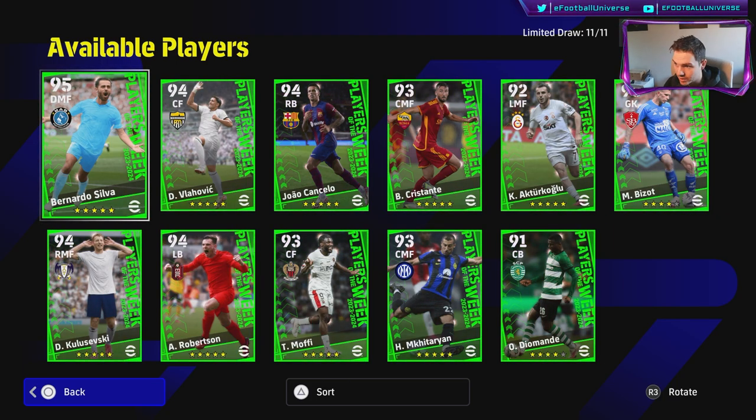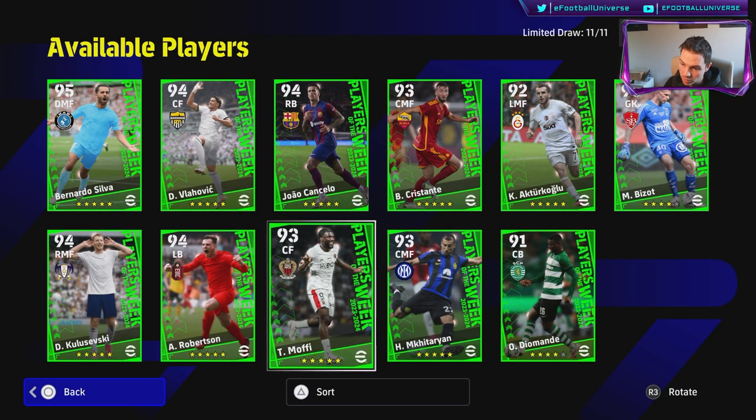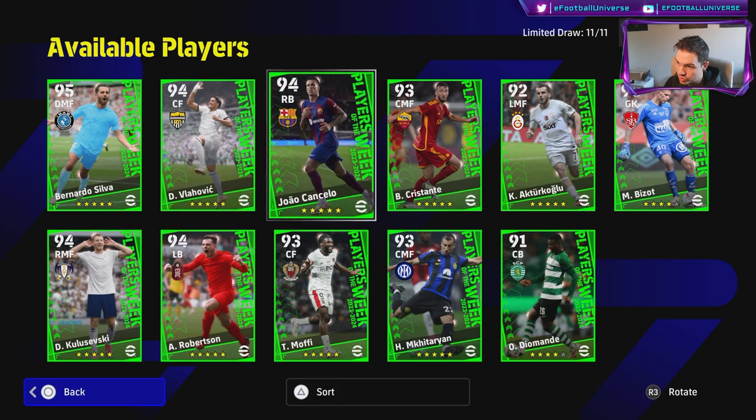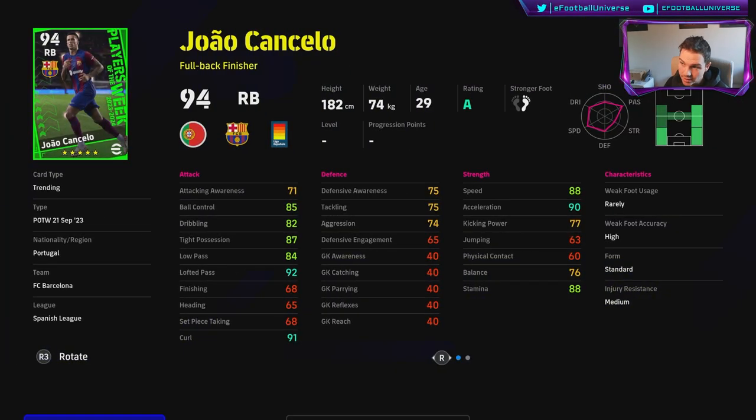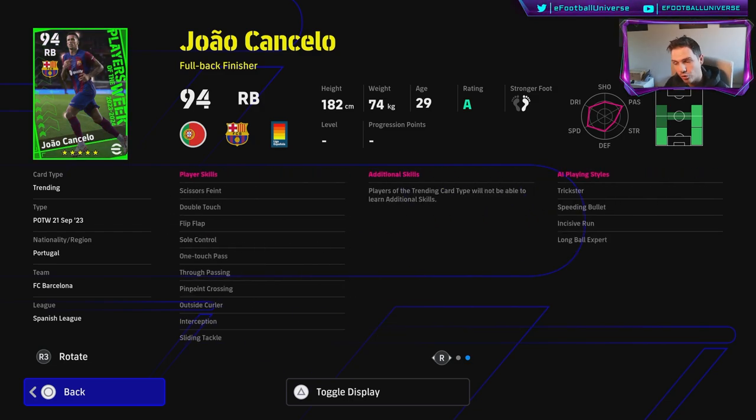You can always get a free one with the events as well. The player I'm most interested in here is probably Cancello or Robertson. Cancello has 92 lofted pass, 91 curl, 90 acceleration, 88 speed and stamina, 87 tight possession — brilliant on form. He's probably going to be my full back this week. He has double touch, one touch pass, outside curler, and pinpoint crossing.